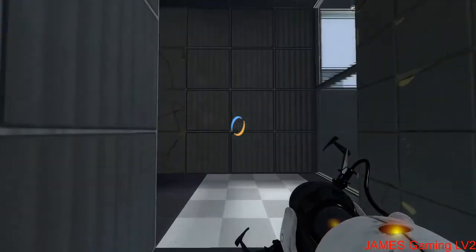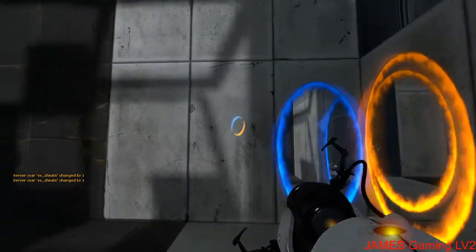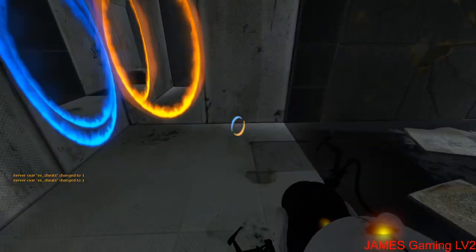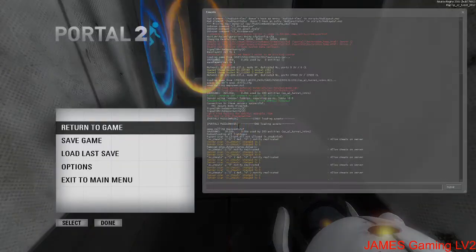First off, you'll need the server seats on because it's essential to actually spawn it. Then you want to go into the console and type the command, replacing the placeholder with the model name of whatever you want to turn into.